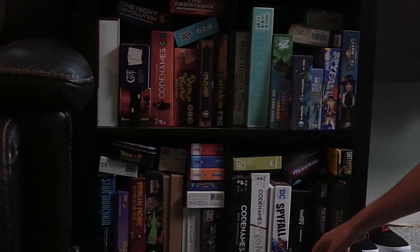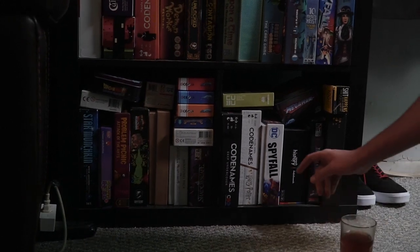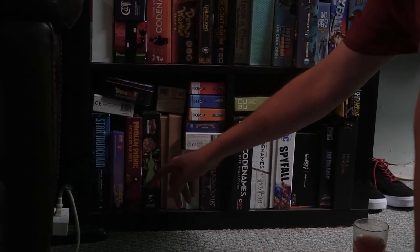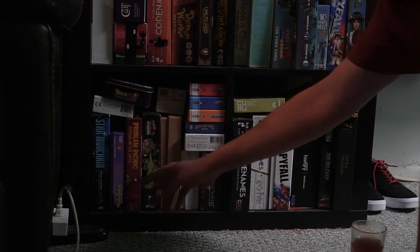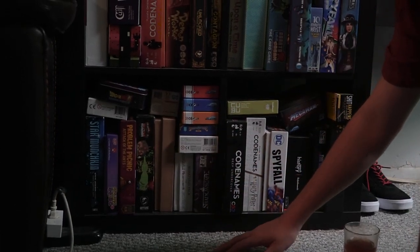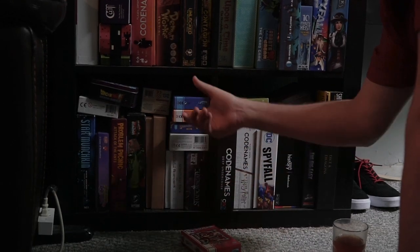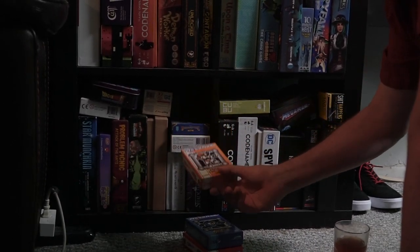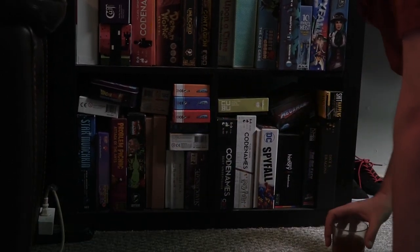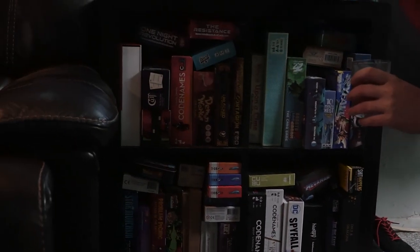A bunch of party games like Codenames and another DC Spyfall. Search History is one of those party games where you're trying to figure out what people would search for. Problem Picnic — Attack of the Ants is great for kids' tabletop games; it's by Helena and Josh Capel, and they always make really great fun kids' games. My Jasko Mega Man collection — I'm a huge Mega Man fan, so I've got Proto Man, Mega Man, and Bass. They're all basically rock star names, right? And Pantone — don't forget about Pantone, that's a great party game as well.